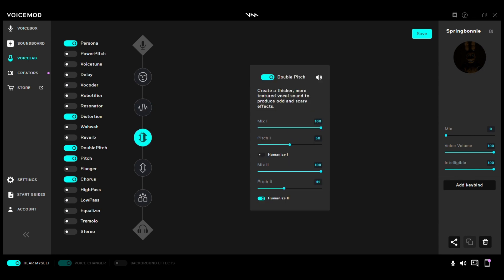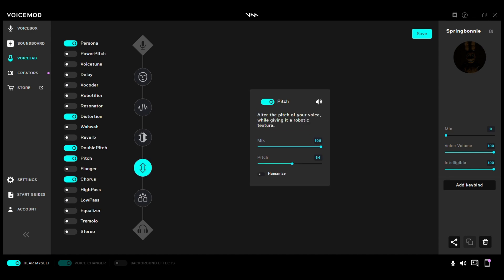And then, Double Pitch: Mix 1 at 100, Pitch 150, Humanize 1 off. Then Mix 2 at 100, Pitch 41, Humanize on. Then Pitch: Mix 100, Pitch 54, Humanize off.